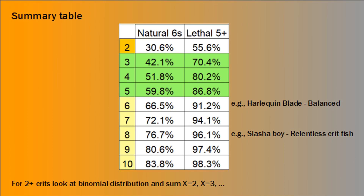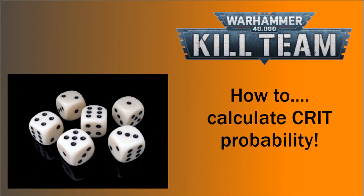And if you're interested in the chance of getting 2 or more crits, it gets a little more complicated — you'd need to look at a binomial distribution and sum up the cases when you get exactly 2 crits, 3 crits, 4 crits, etc., up to the number of dice you're rolling. We're not going to cover it here because it is a bit complicated. But that's it — I hope you found this useful. Let me know in the comments if you've got any constructive criticism. Hope you roll well, catch you in a bit, bye!